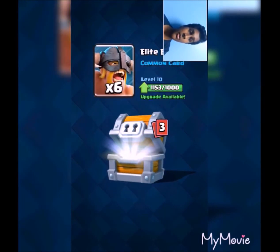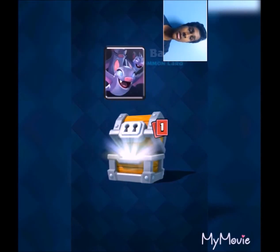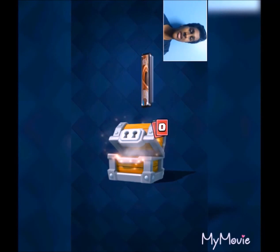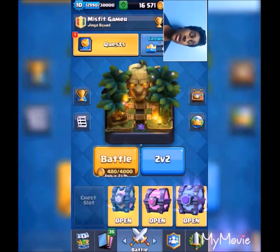Not bad so far. Okay, elite barbarians are really neat because they are level 10 — I can upgrade to level 11, but I need 20,000 gold. Giant celestial, that's good. Some bad cards and a rare. That was not so good, kinda bad.